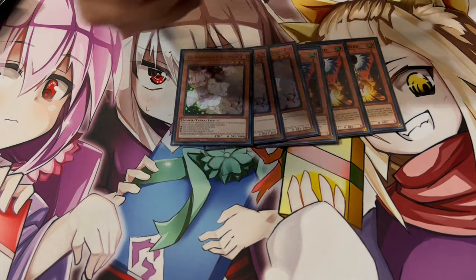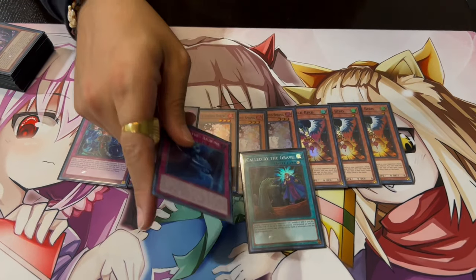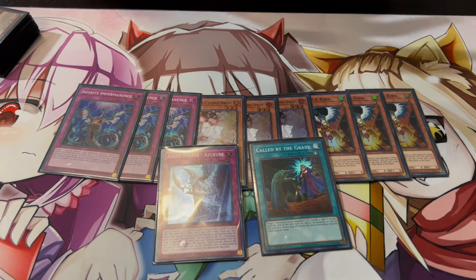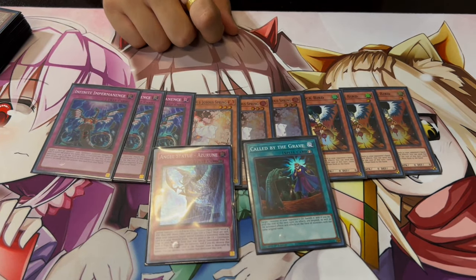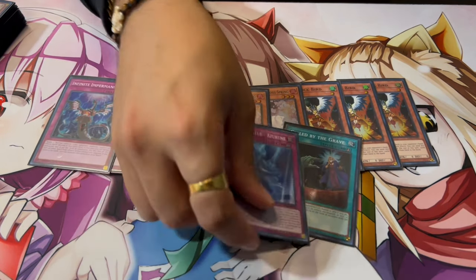To round it off, we're playing three Droll, three Ash, and three Imperm — I think these are the best hand traps in the format. If I had Foals I'd play Foals, but you can't play Nibiru because you're playing a bunch of Earth monsters. Unfortunately I don't have Foals — if you do, maybe cut Droll and play Foals instead. Then lastly, one Called by the Grave and one Azurne. Your one-card combo also ends on Azurne, which is what increases the ceiling of this deck so high.